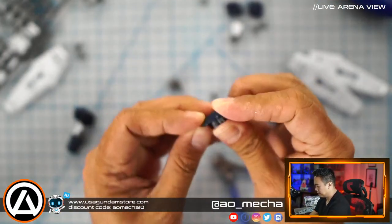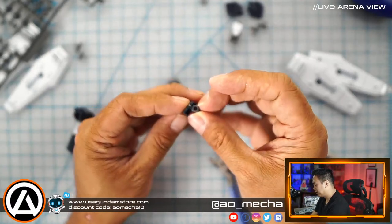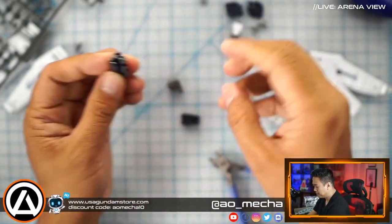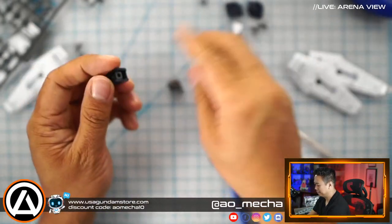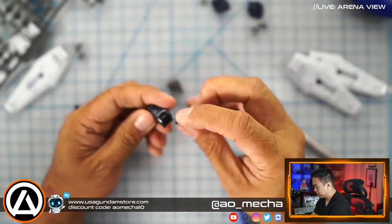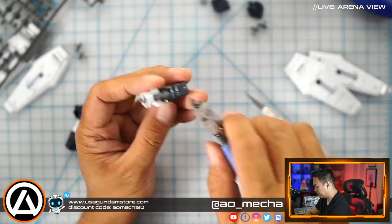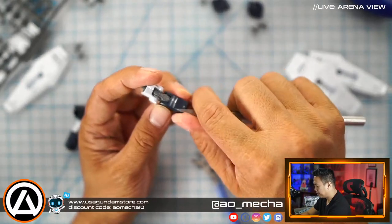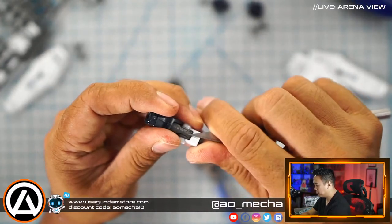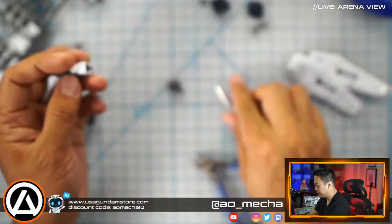Getting this second arm connected the same way as the first one. The PC part and the hole on the plastic has a little bit of difficulty fitting sometimes — that's been my challenge with this kit. Otherwise it's a pretty standard High Grade. The design here is something you can work on the seam lines ahead of time without having to do a C-cut or any modifications to the actual arm itself. We're going to put the armor cover plate on now.